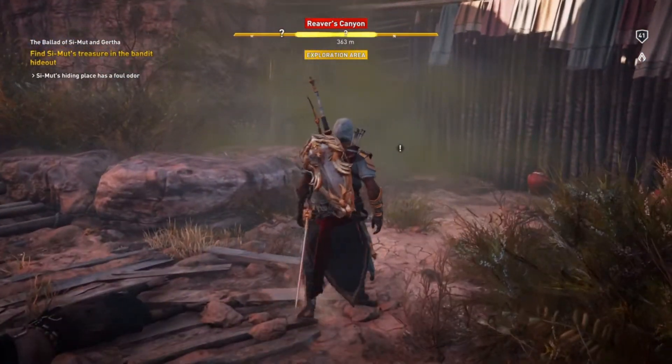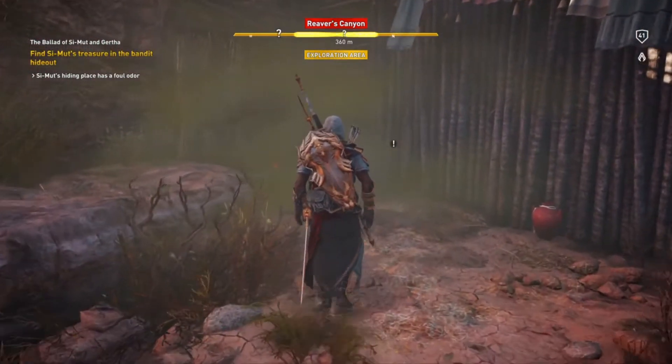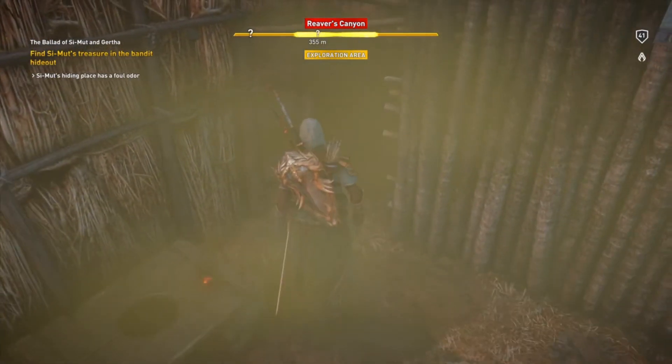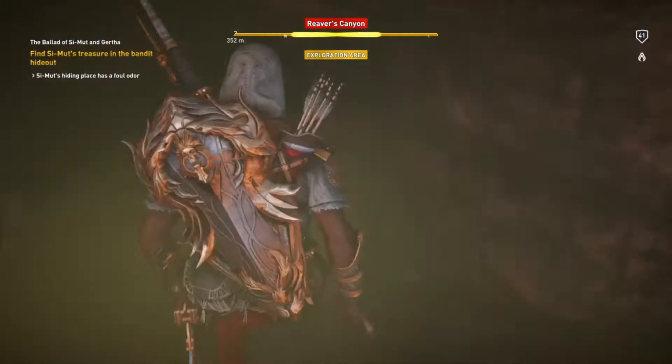Right there you see some fumes that might block your vision, but once you get closer to the wall you will notice that there is a wooden structure you can destroy right there. So destroy it and get inside.